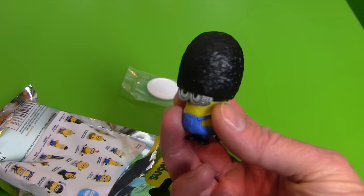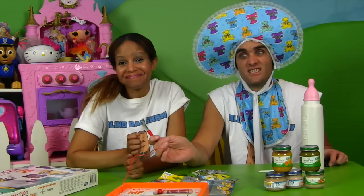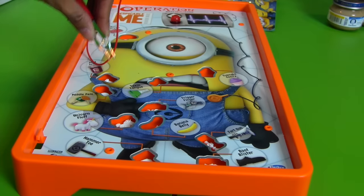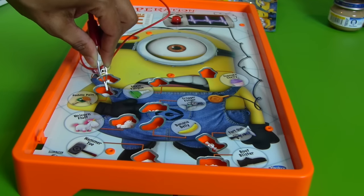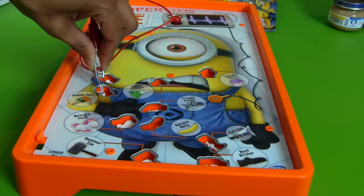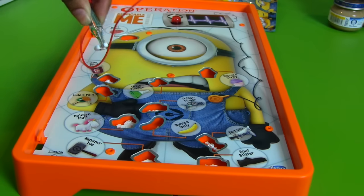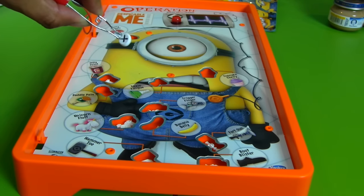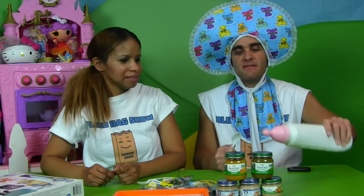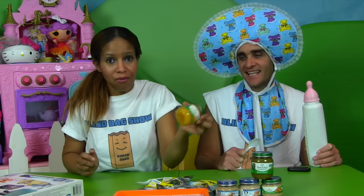Alright, well you try to get one of those pieces out of there! Let me try — I'm going to try the paddle paint! That's a hard one! It takes actually a lot of skill! You gotta eat baby food! Pick your baby food, baby! Since we can pick whichever baby food we want, I think I'm going to do the squash. It looks like apple sauce!